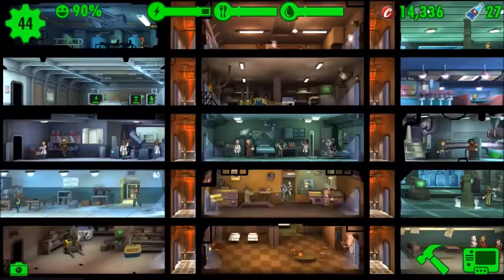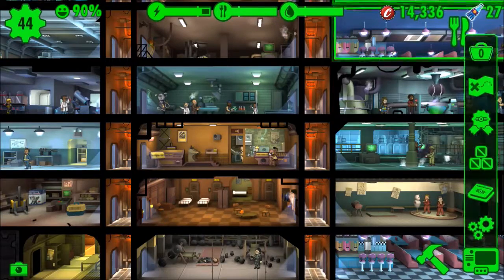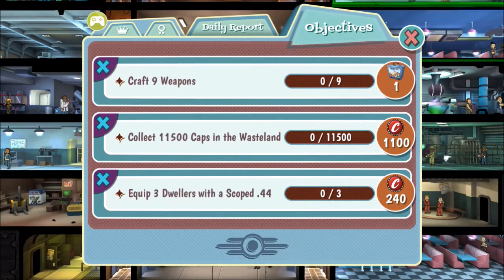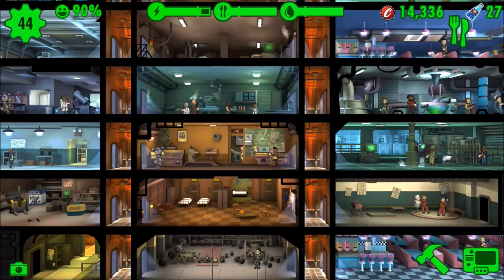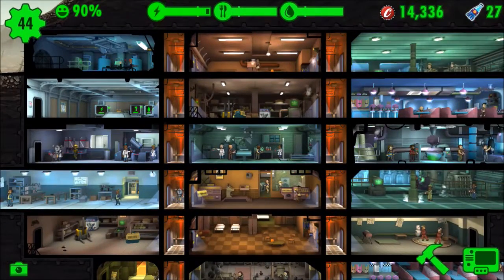It's also handy to have a Mr. Handy — and I did not pay money for these. I got them by completing objectives, through which you can earn lunchboxes, caps, and Mr. Handys. I got mine twice from two different objectives. Just look out for them and make sure you get them when you can.